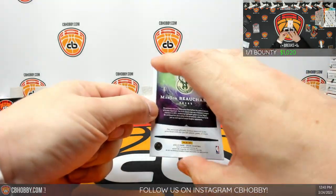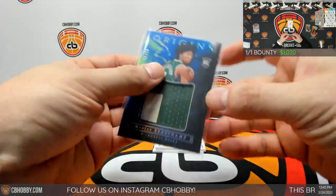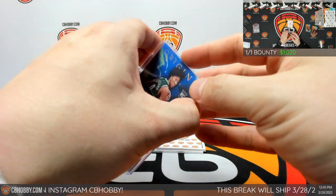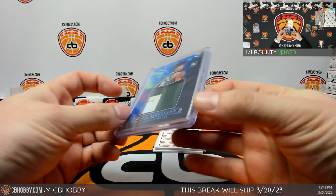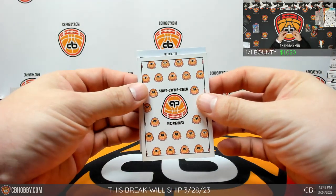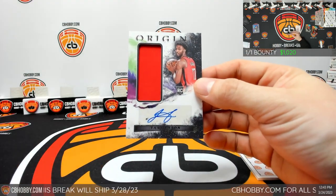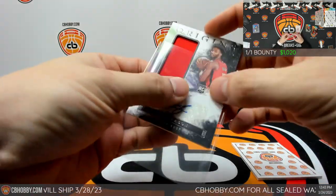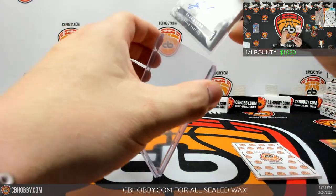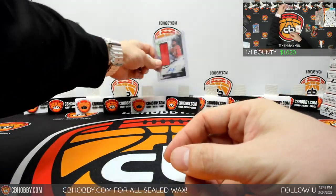Alright, two thick ones. First one is a Beauchamp — going to be Jumbo Patch out of fifty, full three-color action. Bucks going to Chang. Nice patch on that. And up first for the Rockets, another Tari Eason. This one's going to be Base RPA going to Houston — Houston going to Joey. Alright, first box, only one auto.